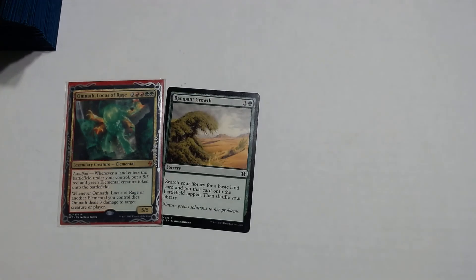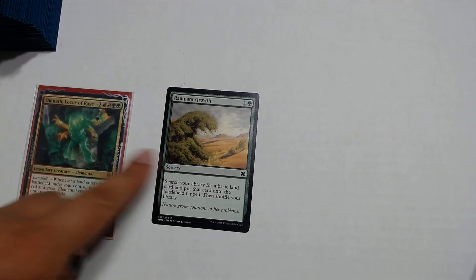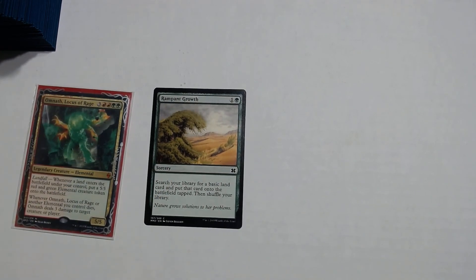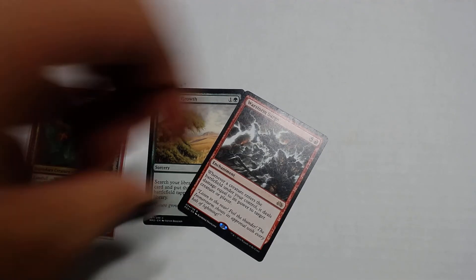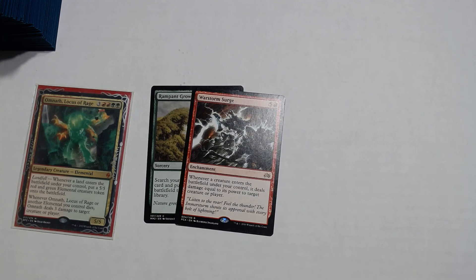If you want to change out Sol Ring or Mana Crypt, I would put in something like Rampant Growth, Three Visits, or some other 2 drop spell that fetches a basic land — that way you could just keep going. Another card I'd recommend: you saw Terror of the Peaks earlier, but you could swap it out for Warstorm Surge — a 5 and a red enchantment. Whenever a creature enters the battlefield under your control, it deals damage equal to its power to target creature or player. It could be another win condition, but I took it out because it costs too much and I don't like spending my entire turn casting it.